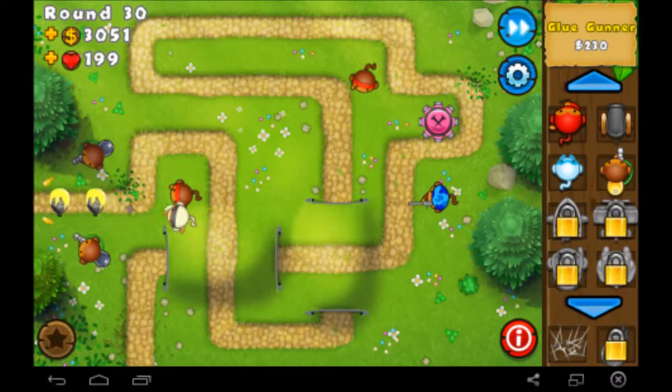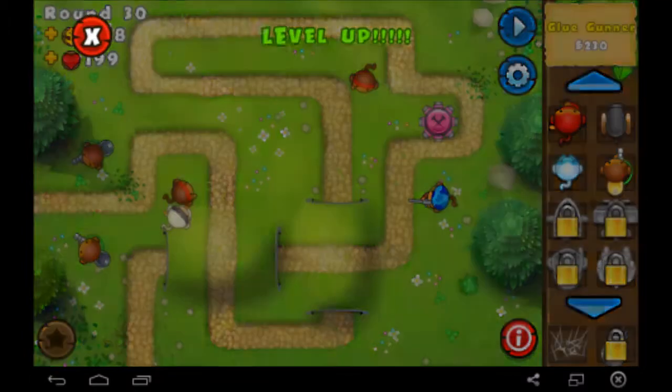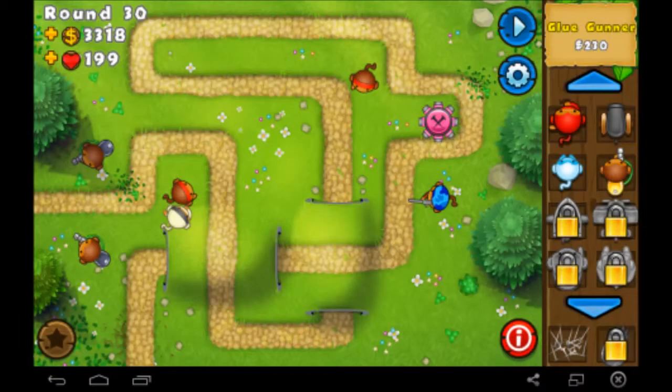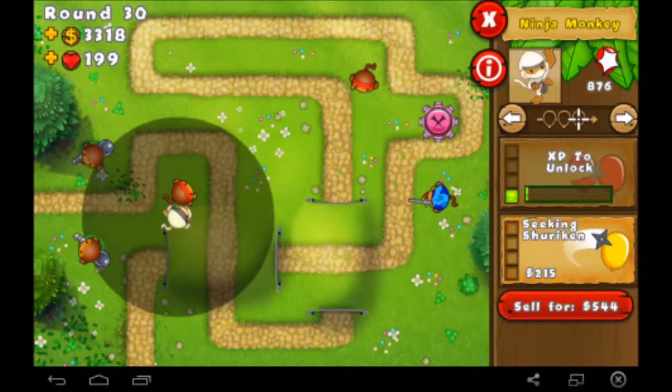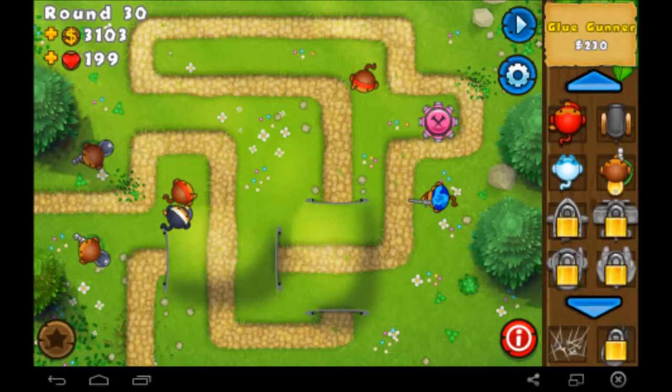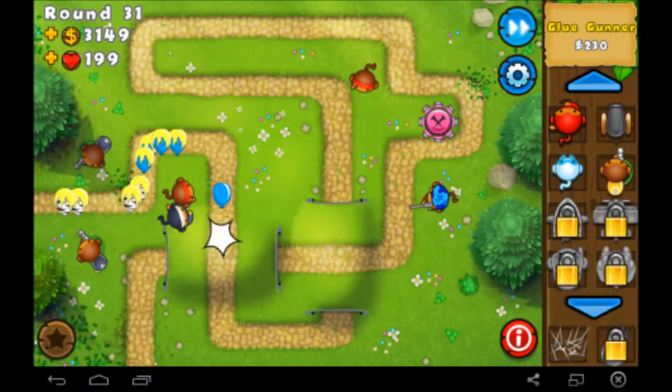Let's just call them regen balloons. Eventually these glue gunners will be able to pop balloons, which will be nice. Seeking shurikens for the ninja monkey — that will make it so the shurikens actually attract to balloons and zip to them instead of just going straight. That's actually really useful.